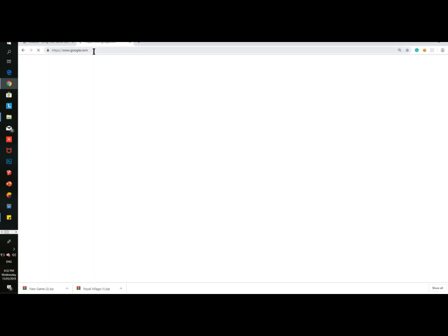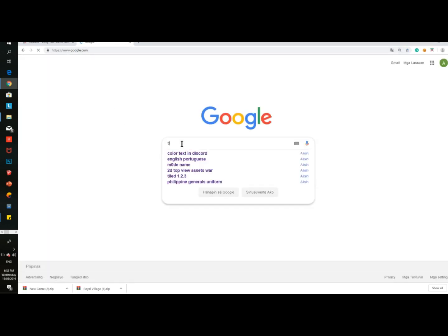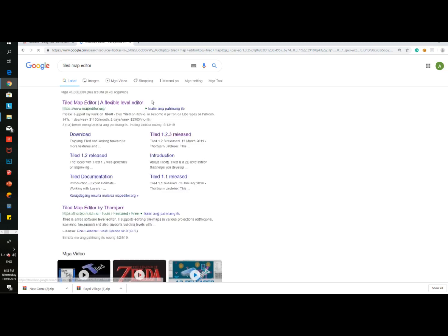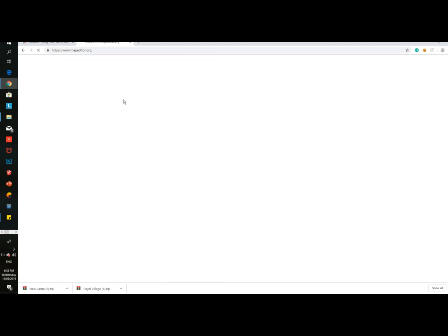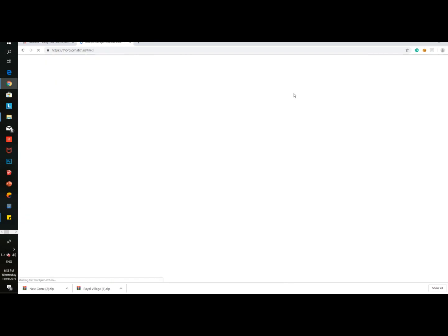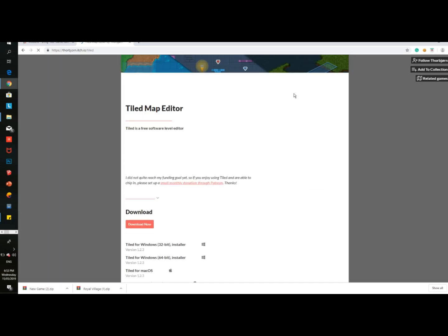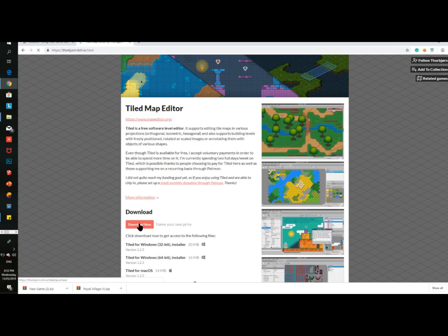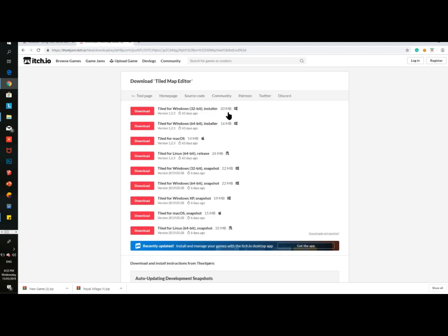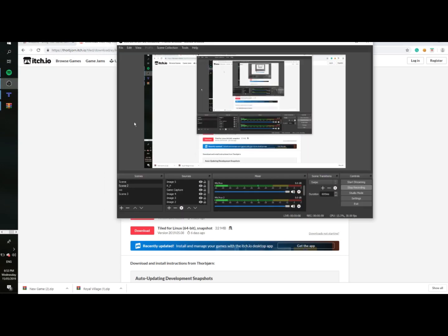First of all, we need to download the tile map editor, which allows us to put debris or any format. Click that and download the tile editor that suits you. This editor is free — you just gotta click no when prompted. It's free, but others can donate. Download whichever version matches your laptop: Windows, Mac, iOS, anything.